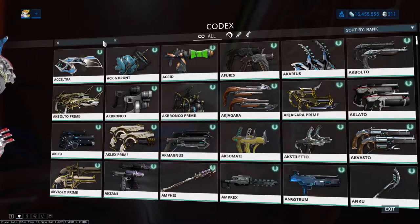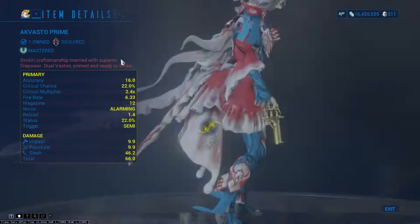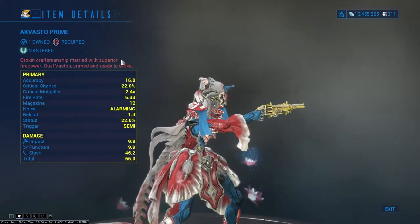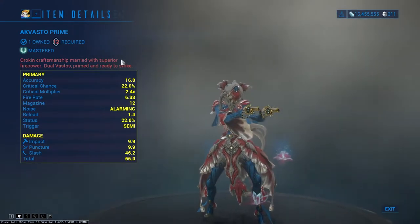Mastery rank 12. In this rank I have two recommendations as well. The first one is Akvasto Prime. The Akvasto Prime is the primed version of the Akvasto Revolver, sporting higher offensive stats at some expense to fire rate.